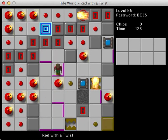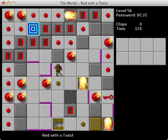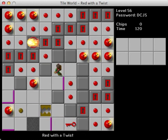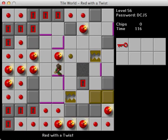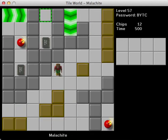So now we can get this, get through here, and do that. That makes a lot more sense. Perfect. Red with a Twist is done, and I think we'll cap it off here.